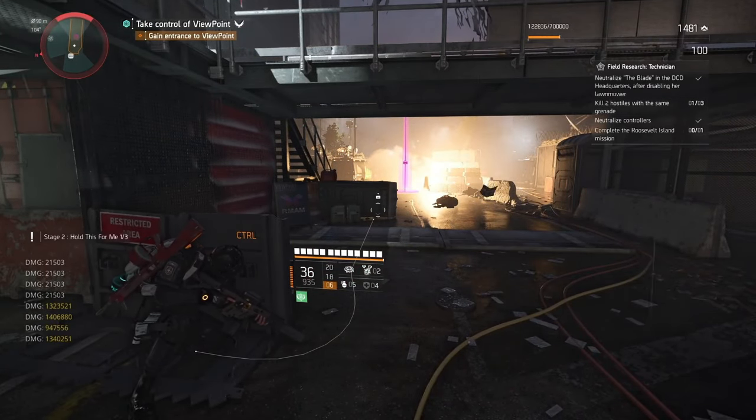To reset, head back to the mission start and switch difficulty twice to reset the instance, then repeat. You also need to kill three controllers of any faction — look for the Wi-Fi icon above their health bar; you likely got this during DCD Headquarters. Finally, complete Roosevelt Island on non-invaded normal or higher. On completion of Stage 2 you receive the Motherly Love crafting blueprint, which has a 10% skill efficiency as a perfect attribute.